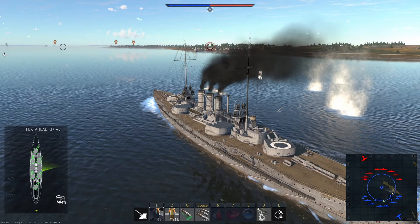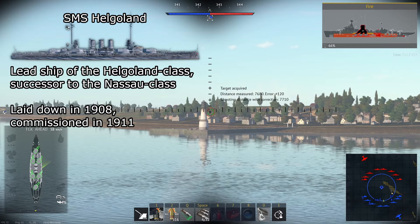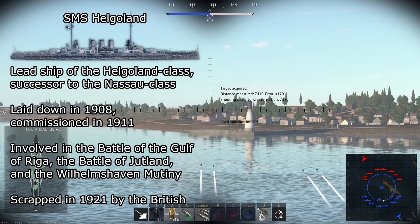First, some history on the SMS Helgoland. It was the lead ship of the Helgoland class dreadnought battleships, which was the successor to the Nassau class dreadnought battleships. It was laid down in 1908 and commissioned in 1911. SMS Helgoland was involved in the Battle of the Gulf of Riga, the Battle of Jutland, and the Wilhelmshaven Mutiny. SMS Helgoland was scrapped in 1921 by the British.